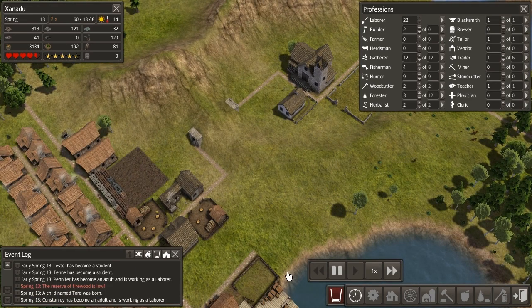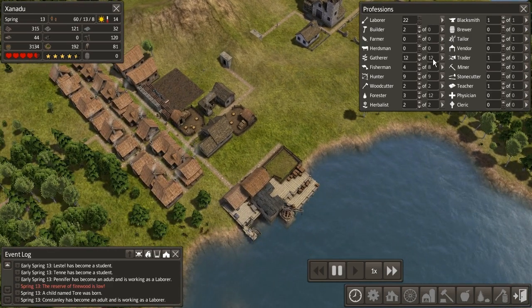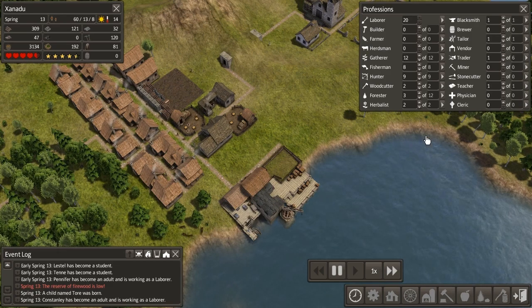We're up to 60 adults now, which is crazy. Our workforce is really expanding quickly, which is really nice. We're up to another fishing lodge as well, so we're going to set our builders to work there to give us more food. That should keep dealing with our expanding population quite nicely.